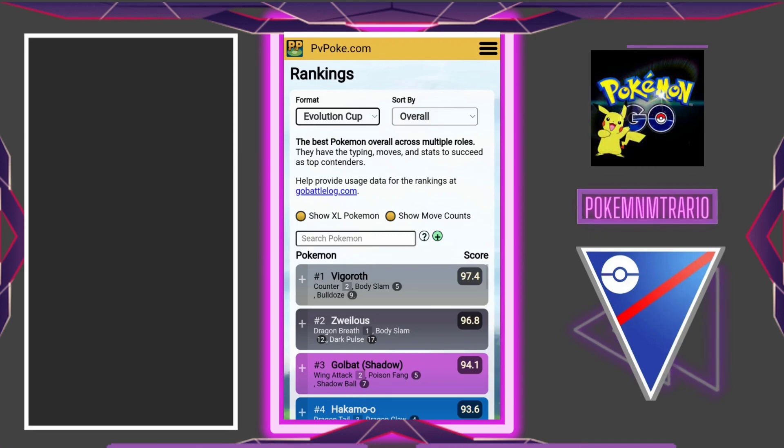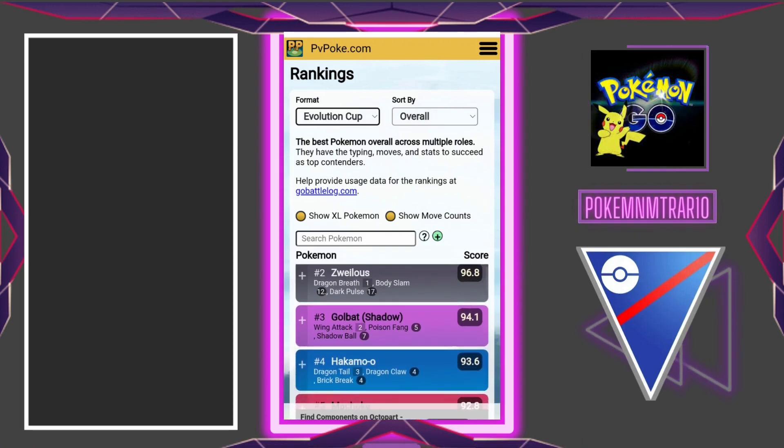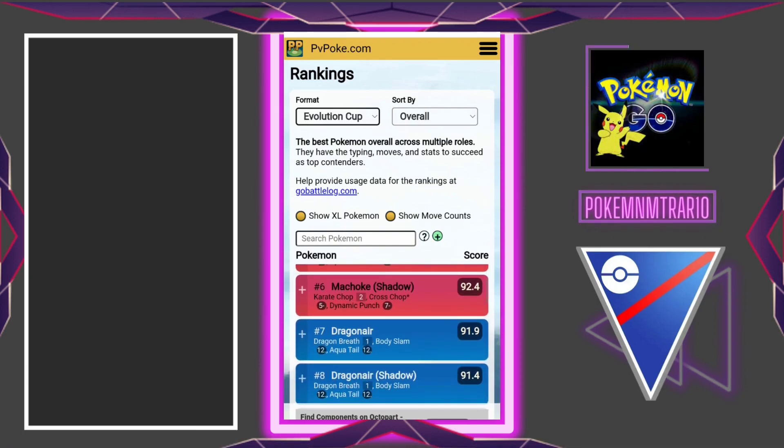The Evolution Cup is a cup in which you can use Pokemon at or below 500 CP, and you can only use Pokemon from a second stage evolution line. This cup is starting from 13th April and going to end on 20th April.